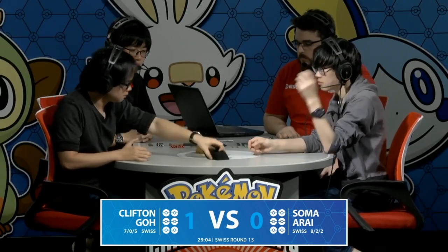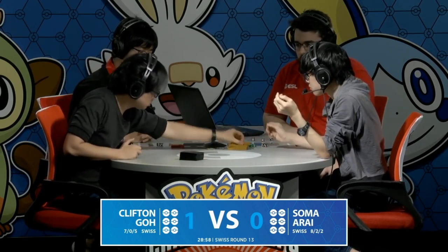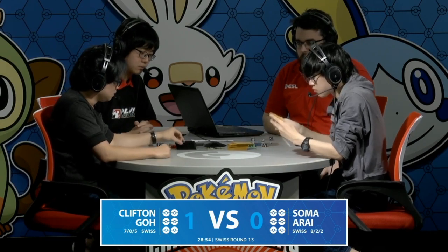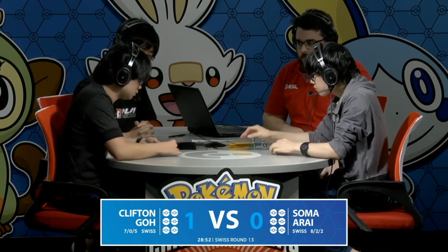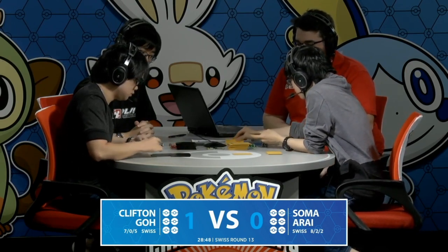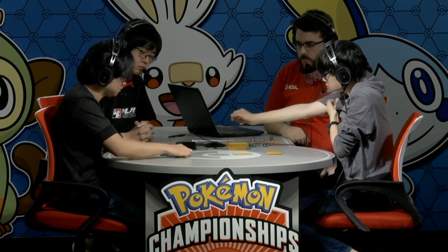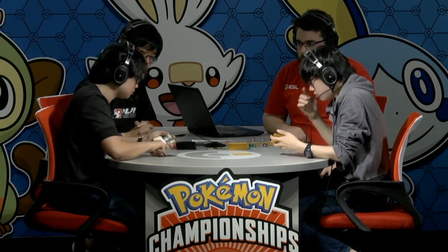One thing I really like about Soma's deck, despite losing this first game, is we're used to seeing the mill strategy paired with cards like Cinccino — that's the real hype behind it. But we're actually seeing once more how Zacian V can be combined with other cards to shine in another archetype. Zacian V is so powerful that you can build an entire control archetype around its ability.